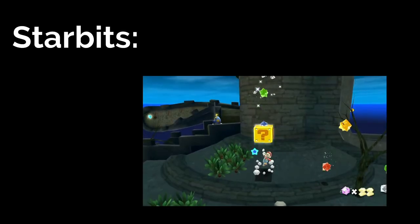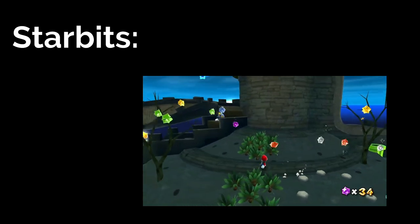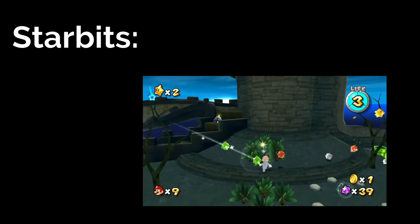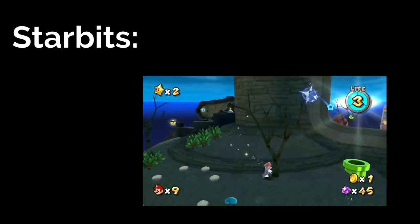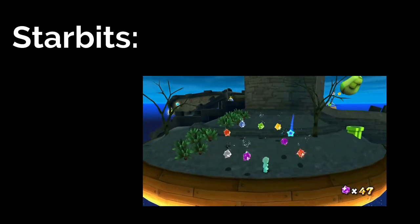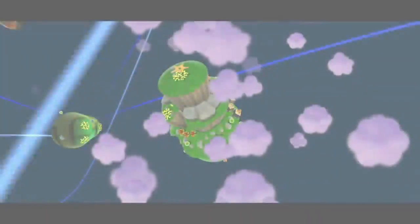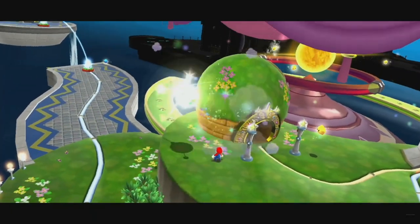Another factor speedruns have to take into consideration is Starbits. Starbits randomly fall on planets in groups of three or more, and they can also be found in bushes and question mark blocks, and are also dropped by enemies when defeated with the spin attack. Starbits are especially important due to the fact that they are used to progress through levels by feeding hungry Lumas, and are also used to unlock secret galaxies.